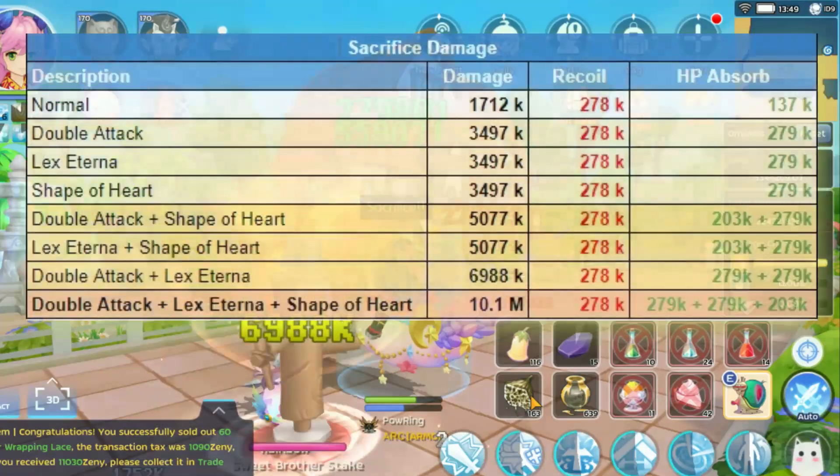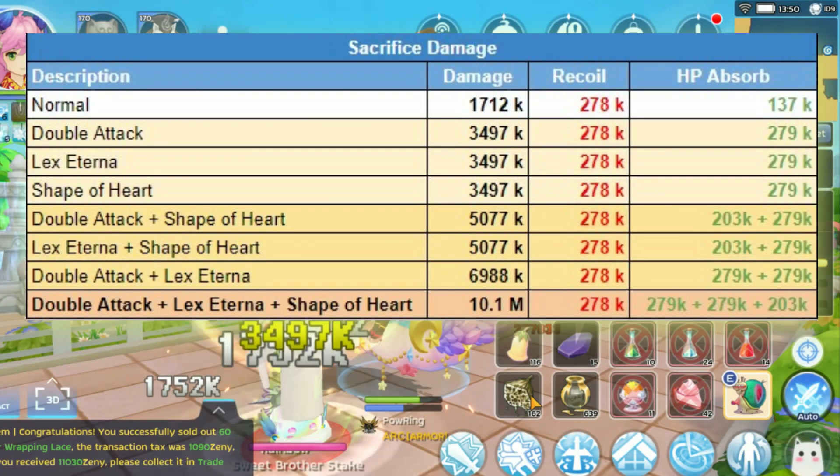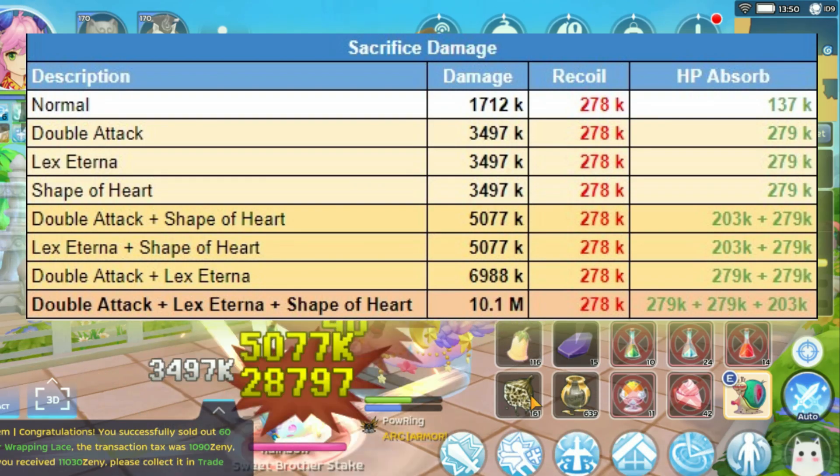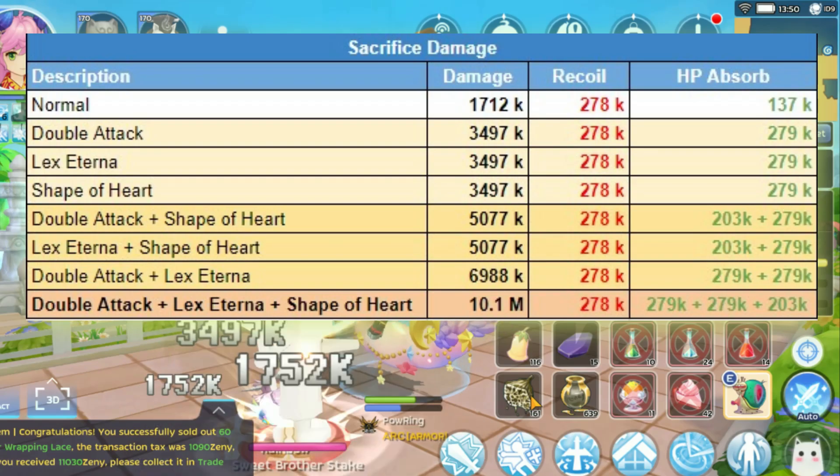To recap the Sacrifice Damage Table, it would be more appropriate if it was like this. There are several types of damage output depending on the item combination when it is triggered.